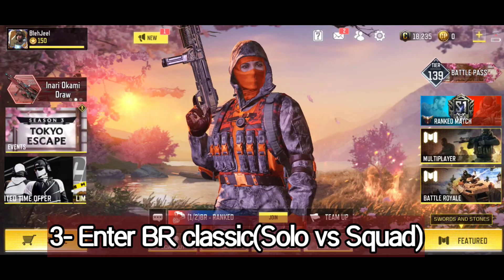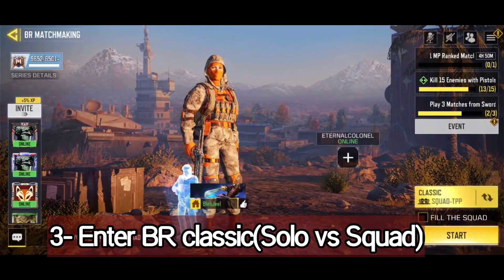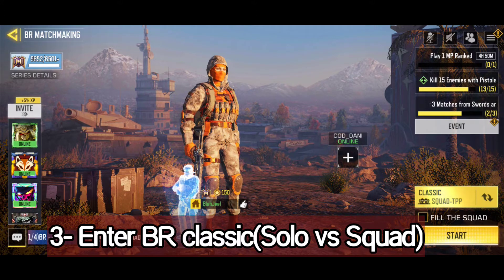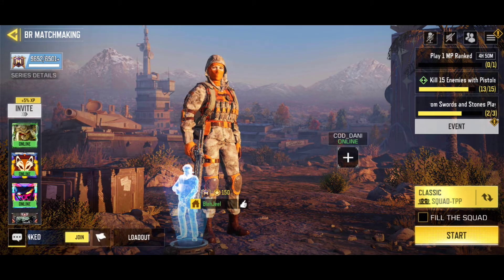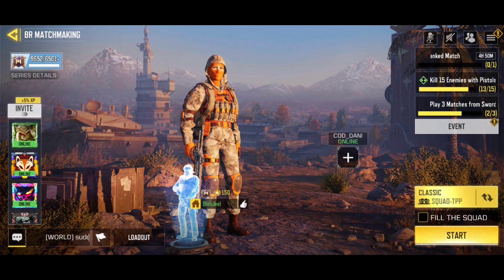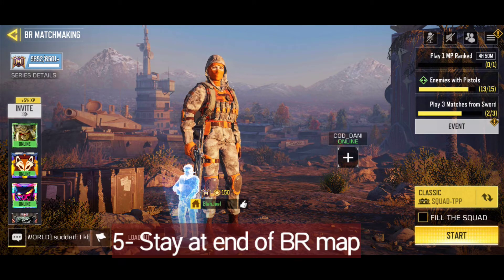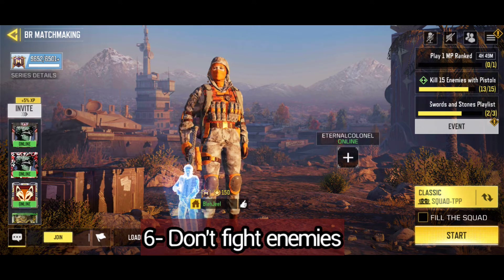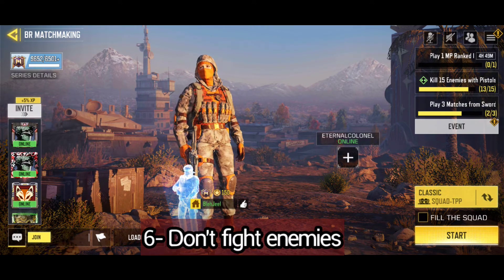So here's how you can enter the top 10 with zero kills. Go to BR, unselect Fill the Squad, and start the match as a solo. As you enter the match, try to choose the Ninja class, and just keep to the peripheral area of the map.